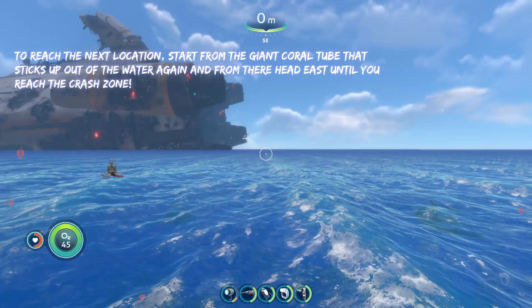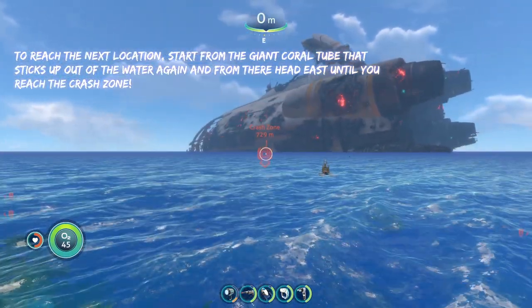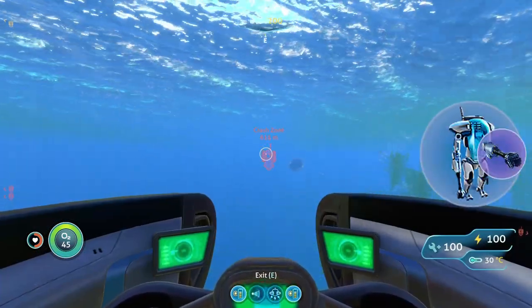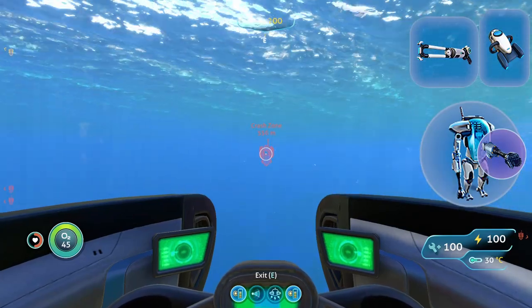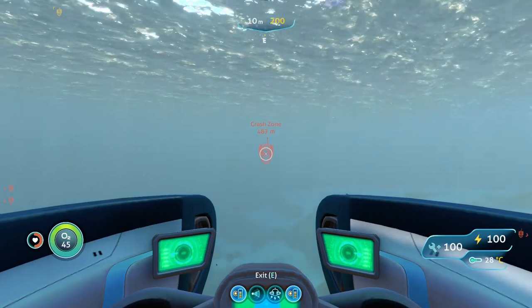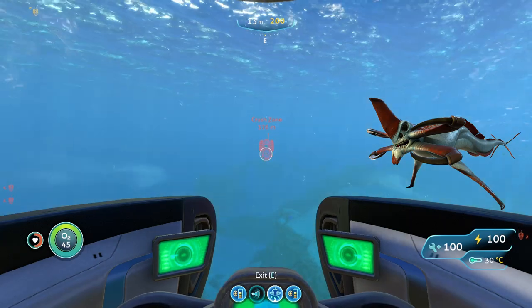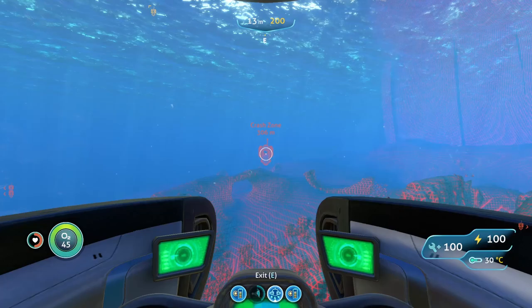To reach the next location, we're going to start from the giant world to the exit of the water once again, and from here we are going to head east until we reach the crash zone. You're going to bring the same gear as before: your prawn suit with a drill arm to get the deposits, your stasis rifle, a sea glide. The only main threat in this biome are reaper leviathans. With the reapers, you can either hit them with your stasis rifle and freeze them to give yourself time to run away, or you can simply avoid them.